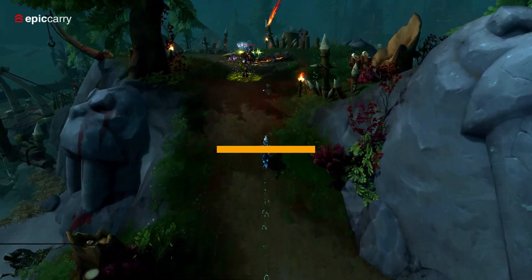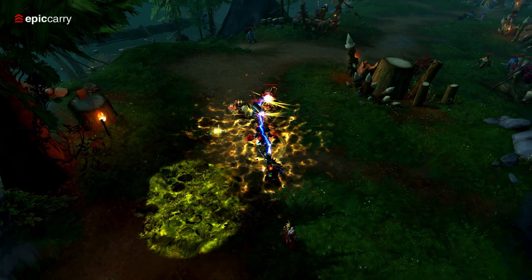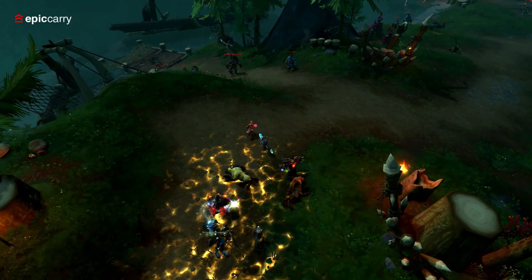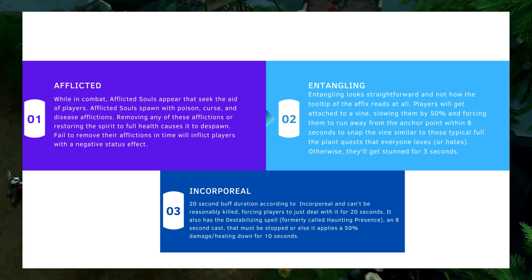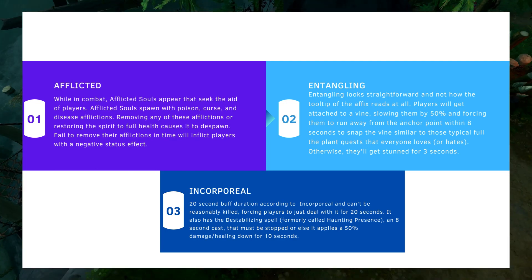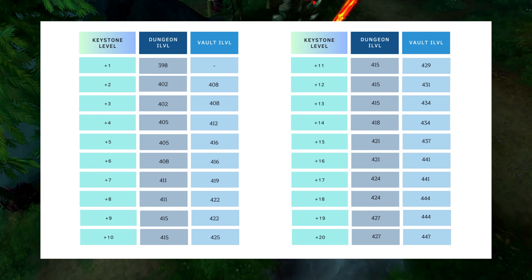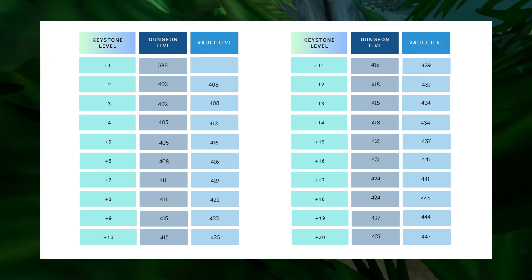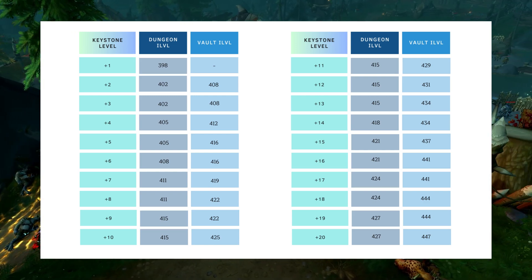Mythic Plus dungeons have seen significant changes in patch 10.1: new dungeon affixes, an updated loot system, increased item level rewards, new gear and cosmetics, and an updated dungeon rotation. In Season 2, Mythic Plus dungeons have been updated with new affixes making encounters even more challenging, and the rotation has changed introducing new dungeons to conquer. The gear obtainable has gotten even better — a link with a helpful item level chart for Mythic Plus dungeons is available below the video.